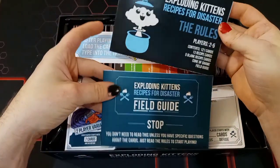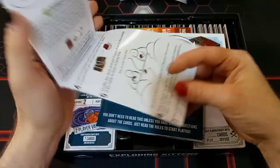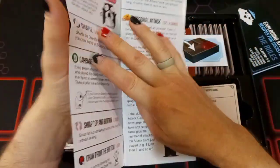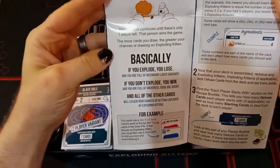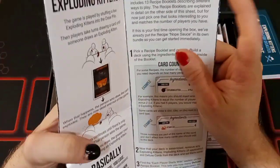So here is the rulebook and the field guide, and these are well done. Well, this is not a rule book — it's more of a rule pamphlet, because the rules are super easy for this game. And then the field guide is another pamphlet, but this goes over some of the other cards. The Recipes for Disaster includes 13 recipe rule booklets.